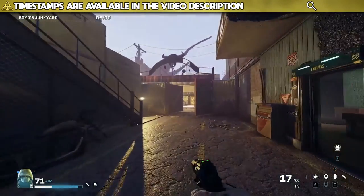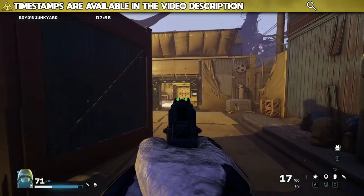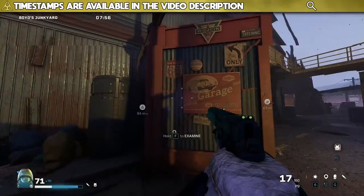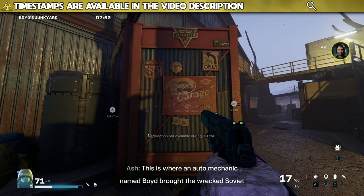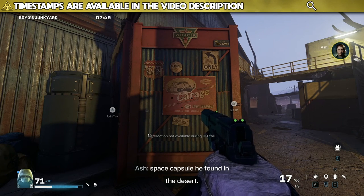Hello everyone, in this guide I'm going to be showing you all 150 points of interest in Rainbow Six Extraction. Depending on what platform you play on, you're going to need all 150 of these or just 100 of these for a trophy or an achievement.